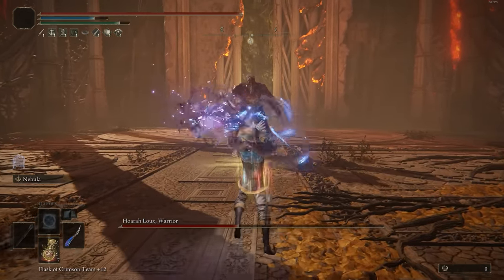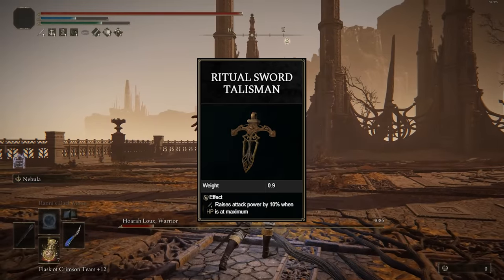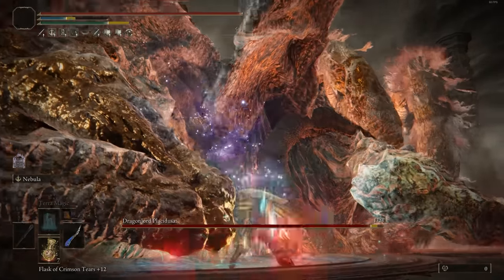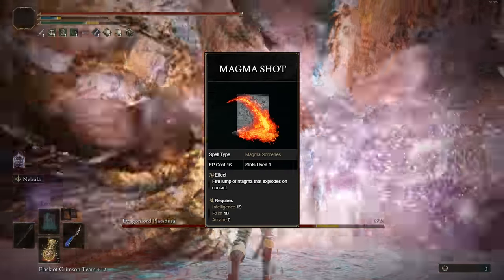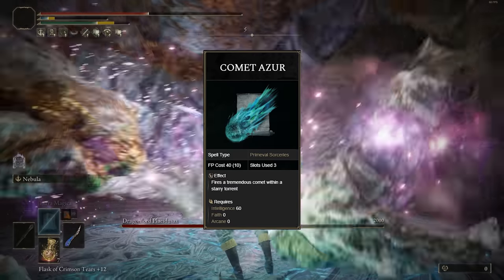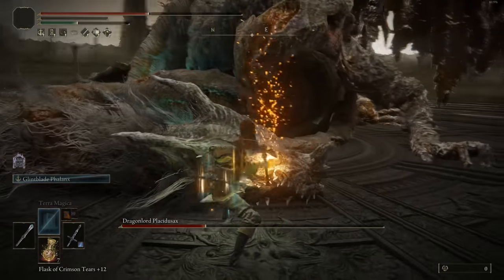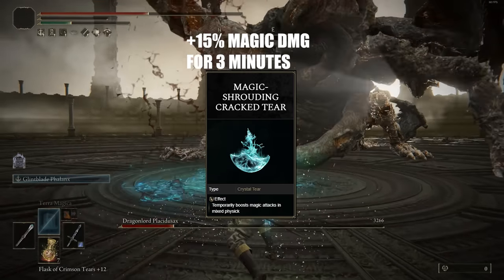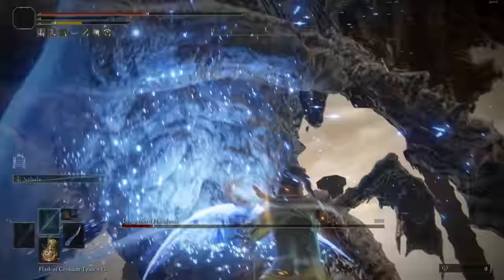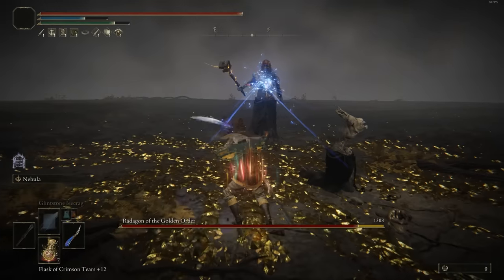For talismans: Magic Scorpion Charm, Dagger Talisman for more crit damage, Shard of Alexander for more weapon skill damage, and Ritual Sword Talisman for 10% more damage at maximum health. For spells, just have stuff for variety — I like something for Frost like Glintstone Ice Crag, something for Fire like Magma Shot, and something for Physical like Rock Sling. You could also use Meteorite Staff or Comet Azur. We're going to have Terra Magica as well for more damage when standing inside the pool of Magic. For our flask tiers, we have the Intelligence and Magic Tears for more damage. You can use the Stonebarb Cracked Tear if you want, but it literally doesn't need it — this build poise breaks quickly anyway.